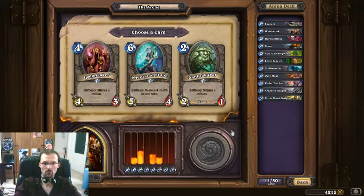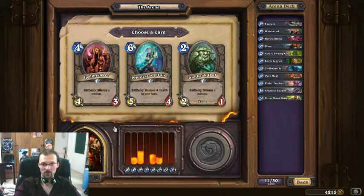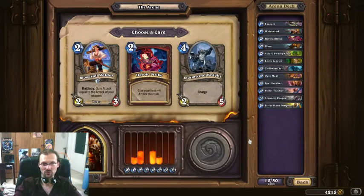I don't like the Priestess — she should cost four or four and a half to be viable. Among the two silence minions, the Owl is basically just a silence for 2 mana; the 1/2 body is rarely of any use. The Spellbreaker, on the other hand, is quite useful on its own. I'll go with the Spellbreaker — and I really need 3-drops as soon as possible.